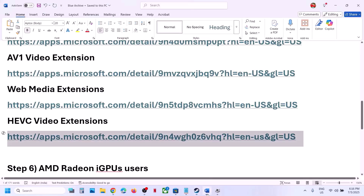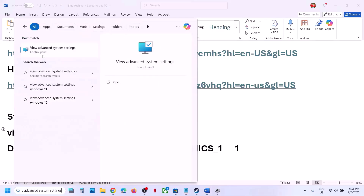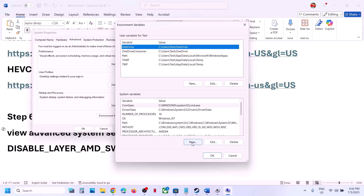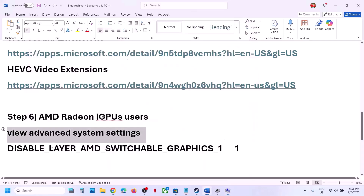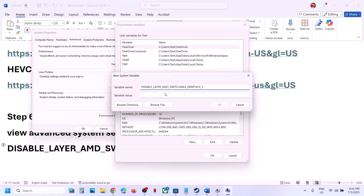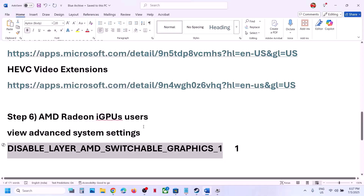The next step is for AMD Radeon integrated graphics card users. Type 'View Advanced System Settings' in the Windows search box, click on it, then click on Environment Variables. Under System Variables click New. For the variable name type: DISABLE_LAYER_AMD_SWITCHABLE_GRAPHICS_1, and for the variable value type the number 1. Click OK twice. You can always delete this variable later if needed. Launch the game and check — this has worked for many players.